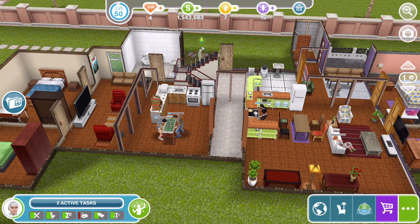Hi guys, my name is Greena James and welcome to a Sims Freeplay house tour. This house tour is Monica and Rachel's apartment and also Chandler and Joey's apartment in Friends.